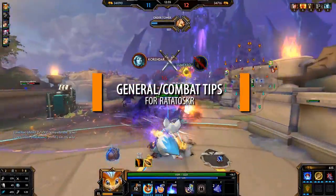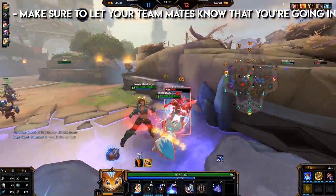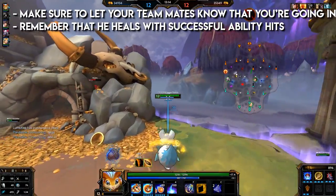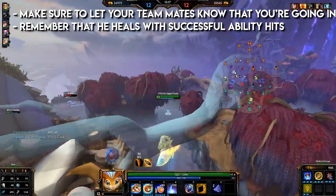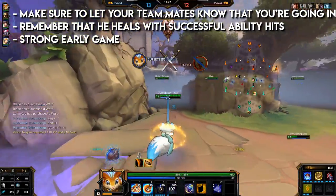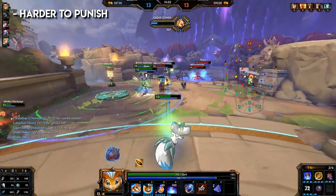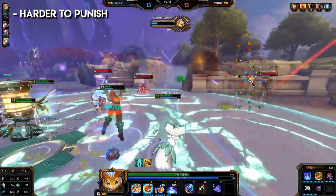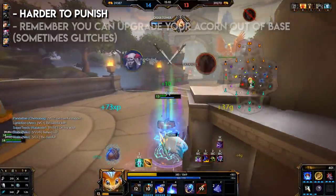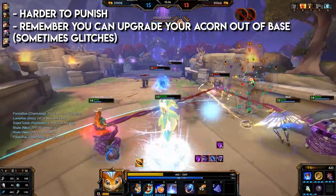Tips for Ratataskr: Rat can be really good at ganking — make sure to let your teammates know, as you don't want to go in alone against more than two people at high health. Remember he heals when enemies are hit with abilities once he has his full acorn. He has a strong early game, so don't be afraid to go in when the opportunity is there. You can take riskier positions — for example, push a wave a bit if you're clearing fire minions, just make sure your ultimate is up. Remember you can upgrade your acorn without going back to base, and always implement basic attacks in between abilities.